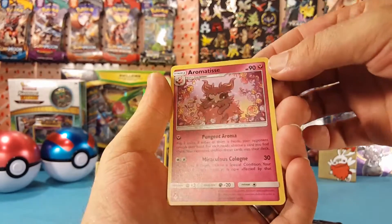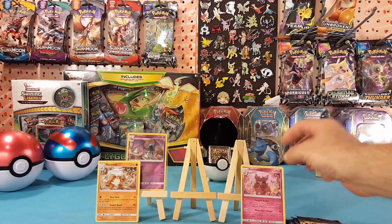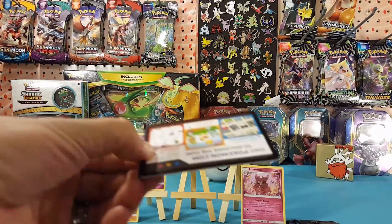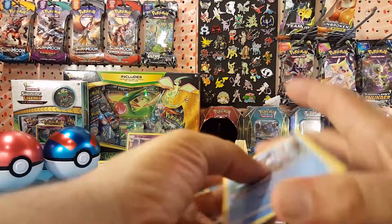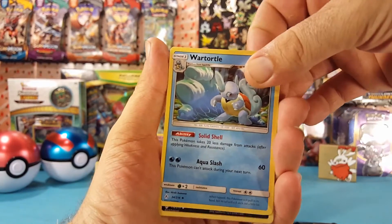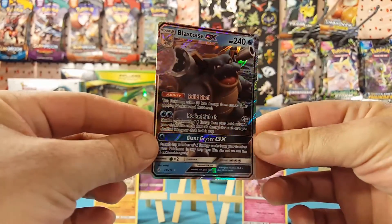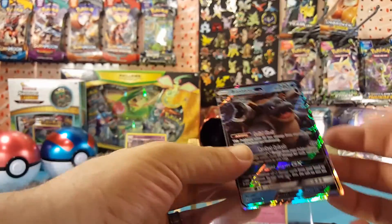Rhyhorn and Aromatisse — which is a rare, just a regular rare, but still a rare. Then there's something in this one: Wartortle, Carvanha, and a Blastoise GX — very nice, another GX that I don't believe I've pulled yet.